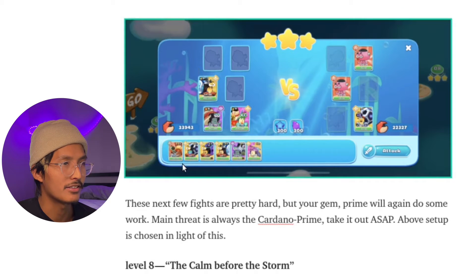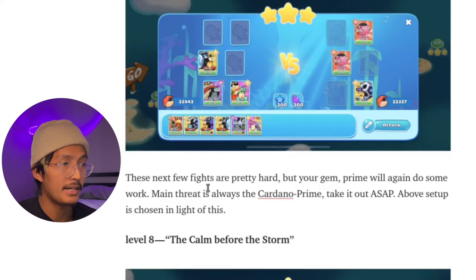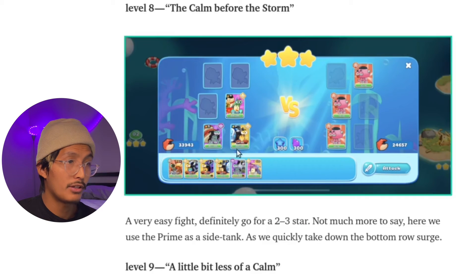Level seven is easier than level six. After every boss, there tends to be easier fights. The main threat is always the Cardano Prime — take it out ASAP. This is a very easy fight; definitely go for a two to three-star. Since we have two Primes, we have the factional advantage. These squid-like things don't even have an ability, so they're quite easy to deal with.